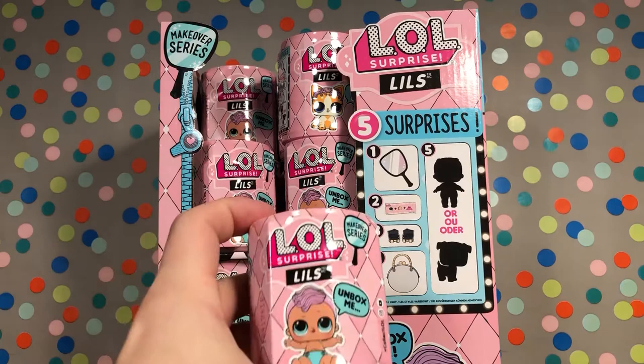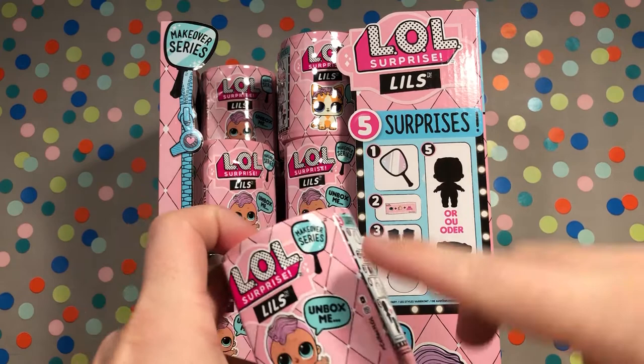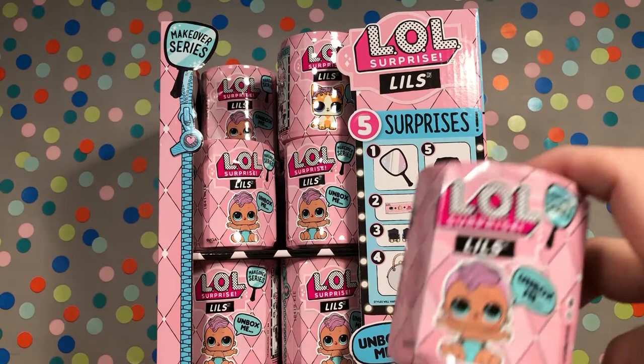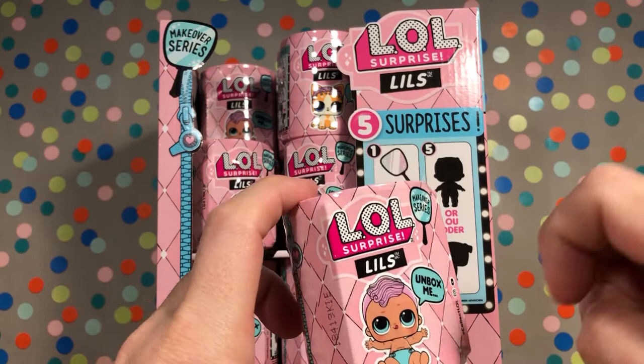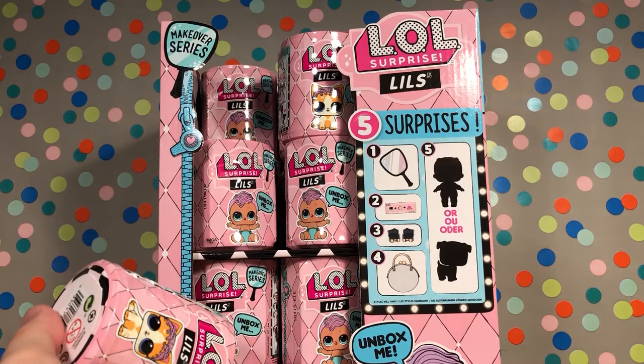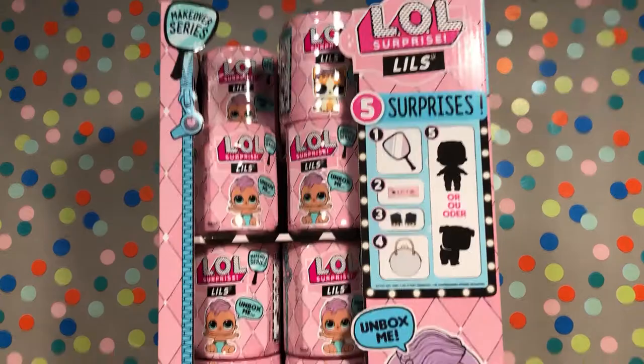These are the first I've opened of this series, of this style. The only other Littles I've opened prior to this have been in the ball formats. This is from the Makeover Series. Now I don't know — this was released in Wave 1 and 2. I don't know if this is gonna include all of them or not. I believe there are 35 total to collect according to the box. So we're gonna open it up, get the checklist, and find out what we can get. My goal is to get the whole set — once I get the whole set I'll stop opening. Again, I do have a whole box, so let's start opening and find out.